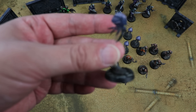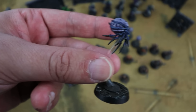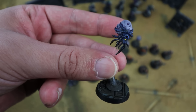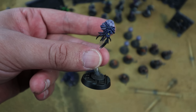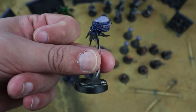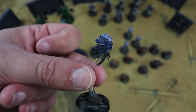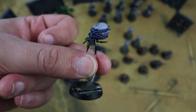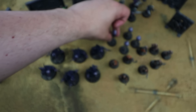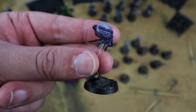Moving on to the Termites — these are really cool models too, really enjoyed working on these. They are a little bit fiddly to build: most of mine have lost various legs and spiky bits. You're going to break some. I managed to build one fully intact and that was the last one I built. Without having them attached to the flying stand they're also a little hard to paint, so I wrapped masking tape around the stand, sprayed it up, then removed the tape to give a sturdy arm for them to sit on.